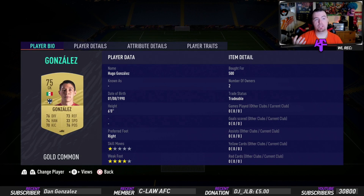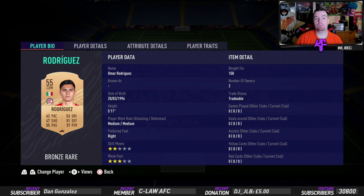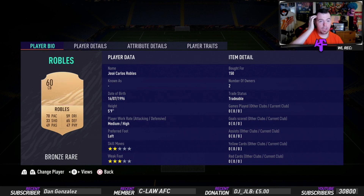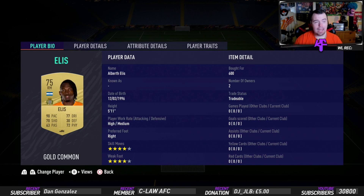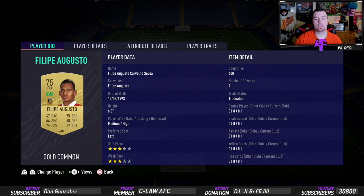Gonzalez was 500 coins bid. Goalkeepers are 500 coins bid if you're lucky. Rodriguez is a CDM — red bronzes are good for red bronzes, otherwise you'll be paying even more. Robels was 150 as well. Center back Hernandez was 600 coins bid as a CDM, because center backs as I said are seven to eight hundred coins bid.